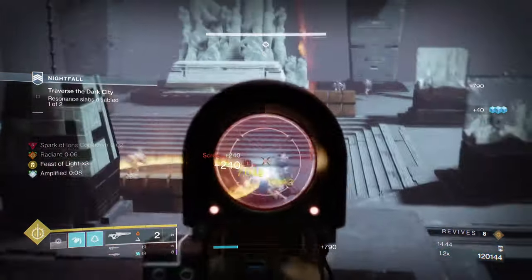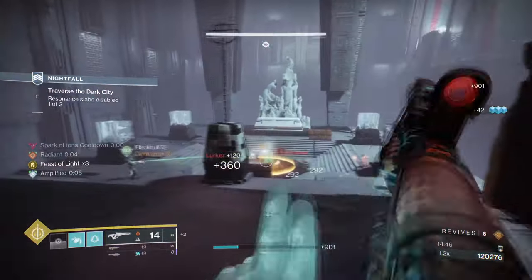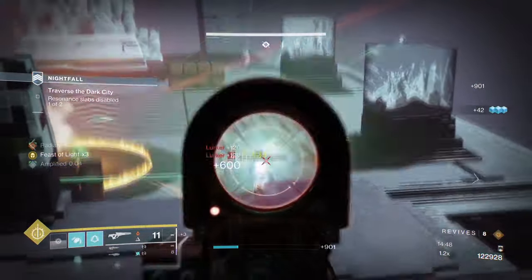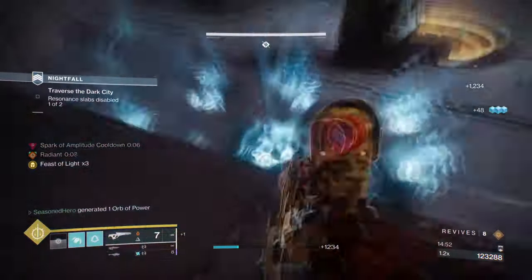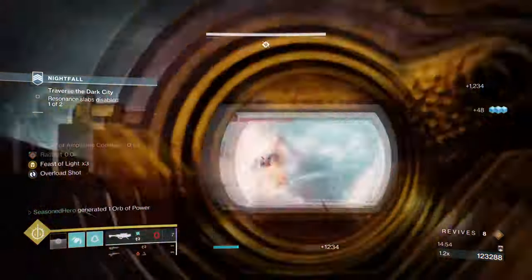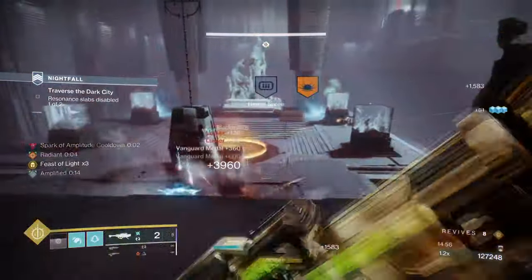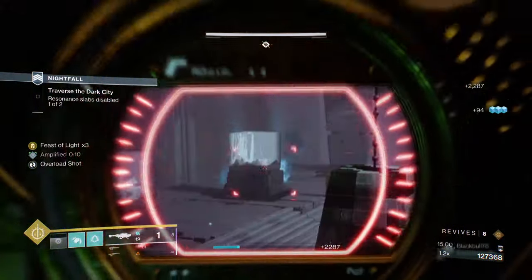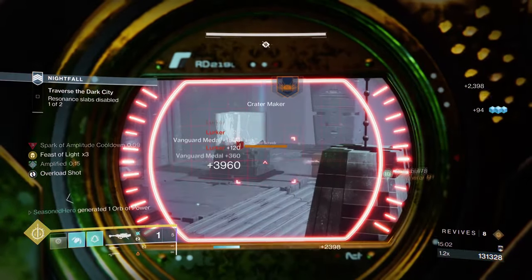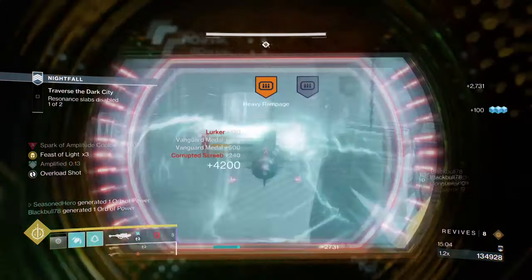I chose to add Spark of Amplitude as I can see myself becoming Amplified quite easily with the kit selected. Not only can you create Orbs of Power via mods, but I can also do it via the Fragments as well for even faster Super regen. Outside of this exotic, I probably wouldn't use it as often, but in this case it has plausible reason to be used more frequently.